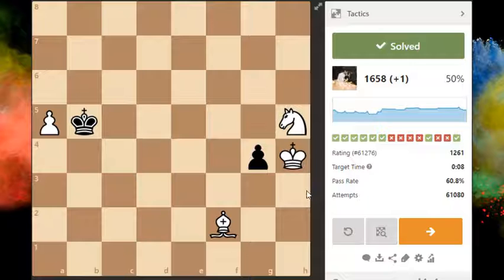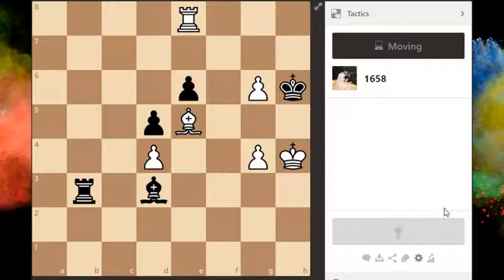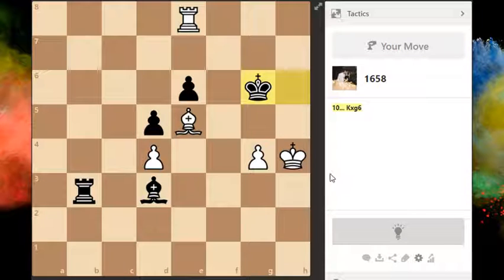Alright, well we solved this one. Maybe let's try one more — it was only 1200 rated, quite simple. Over here it is white to move, so feel free to pause this video. So what I am thinking: the black king is in the middle of a lot of our attackers. Let's say rook takes e6 check if we start with this.